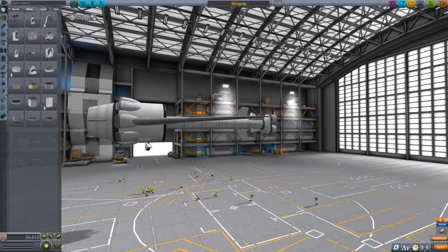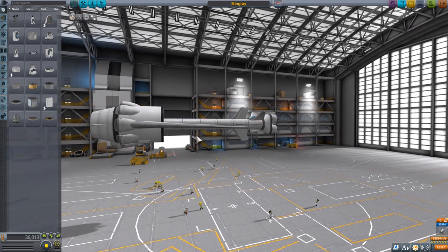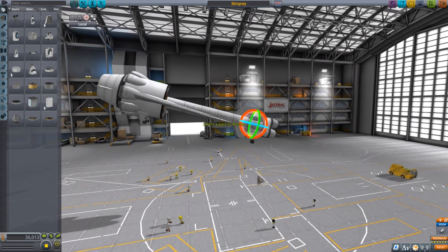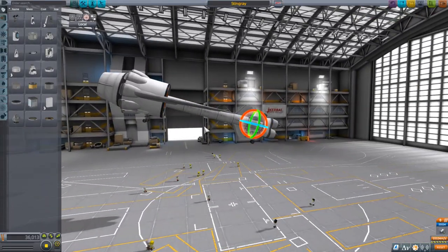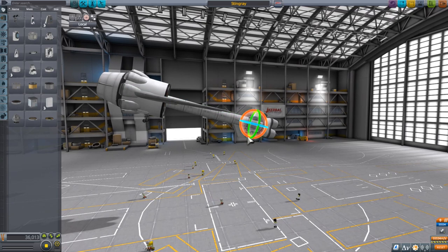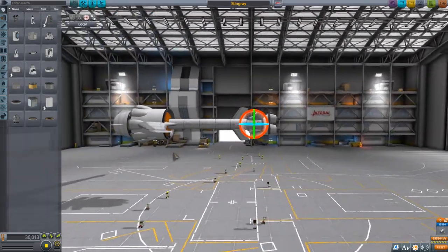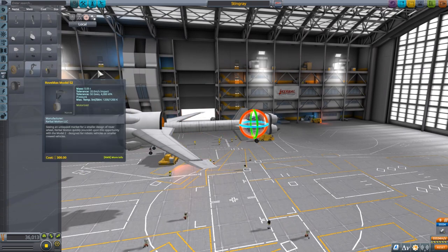I'm going to redesign the landing gear system and bring it forward, because when I'm coming into land and trying to tilt the aircraft, the rear wheel hits the floor first and then I have no control effectively - it's going to slam down. I'm going to bring it forward to allow more of a nose-up angle, because I can't really land like this. If I do, I'm going to be going so fast that the plane's never going to survive.